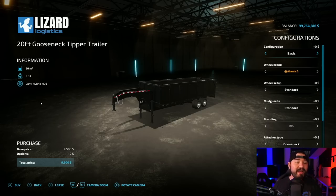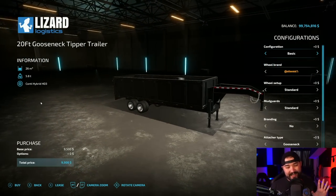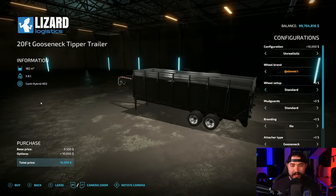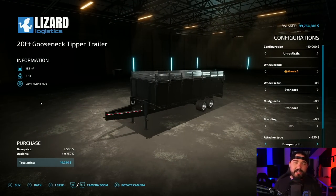Let's just start right at the top. My number one favorite trailer is the Lizard 20-foot Gooseneck Temper Trailer. This one is from 82 Studio. It's just an awesome trailer. You can change up the configurations — you've got a 182,000 liter bed right there. You can also change it from a Gooseneck to a bumper pull. It just works perfect.